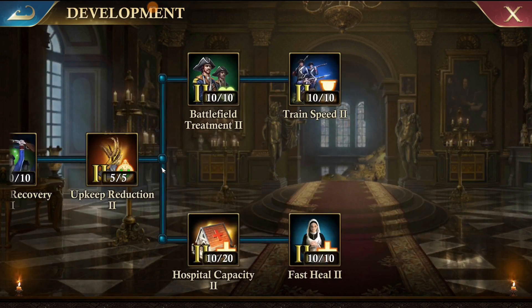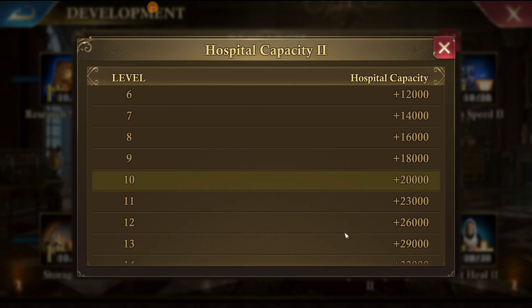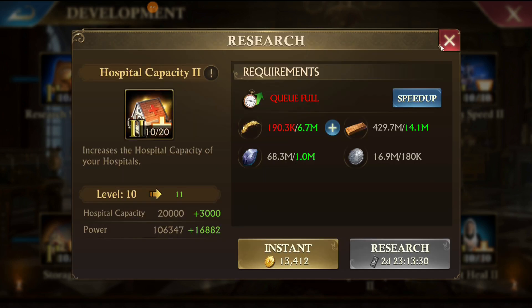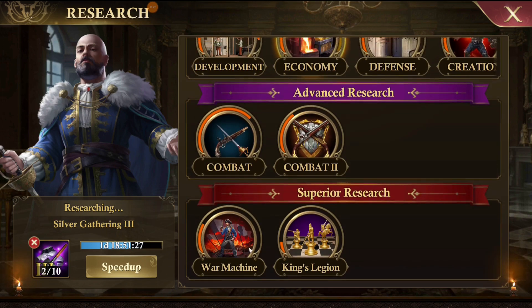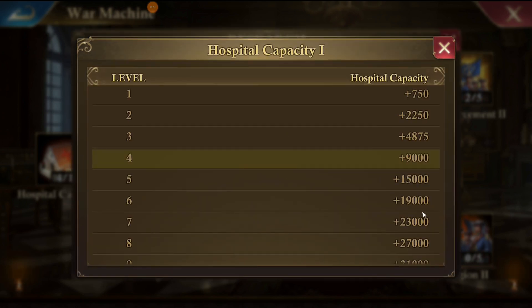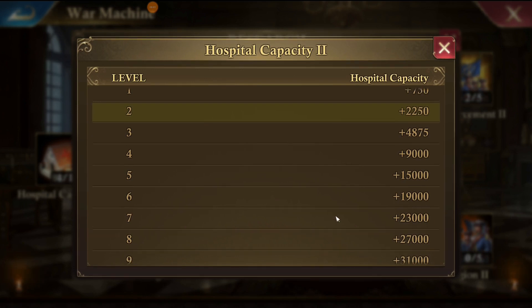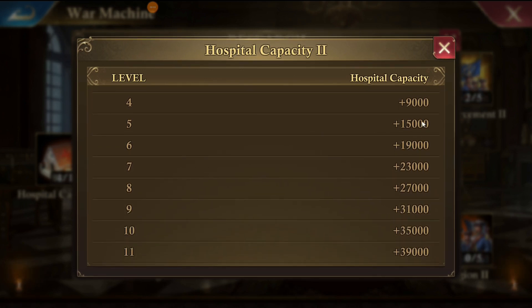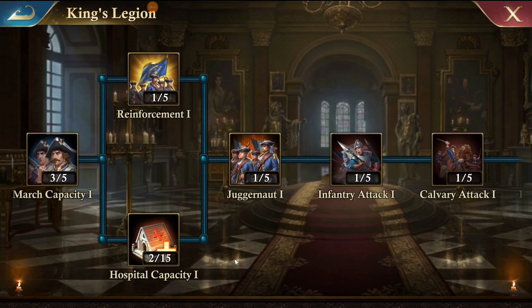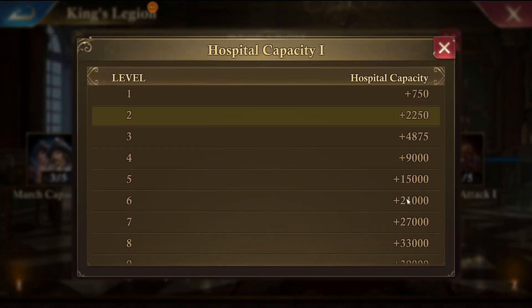One of the last things in this update is the increased hospital capacity. They've put it into three different tabs. In the development tab, they increased the top end of the research — it used to be five out of five and now goes all the way up to 15, increasing at about 2,000 per level. In the war machine tab, they've also added hospital capacity up to level 15, increasing by 4,000 per level.